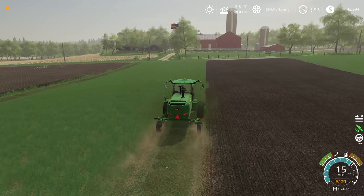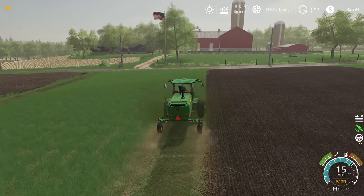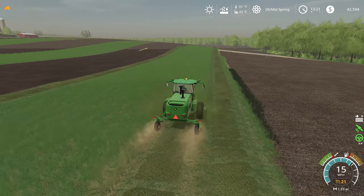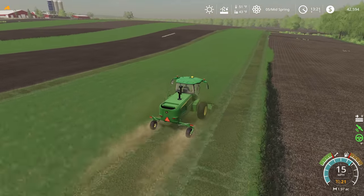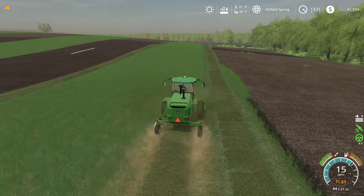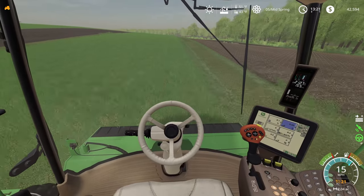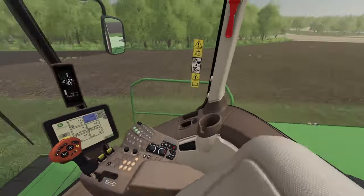This part of the field is relatively straight, so we're actually going to attempt to set up a GPS course here, just to make our lives a little bit easier. We should be able to follow this along all the way up to the other end of the field. We've realigned our course here and I think this is going to work out. I'm loving this interior view on this mower — it's working out really good for us so far.